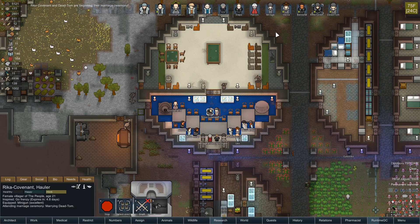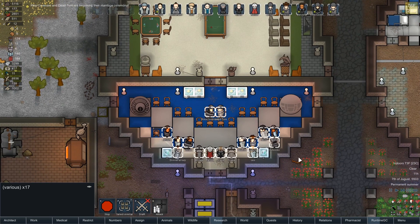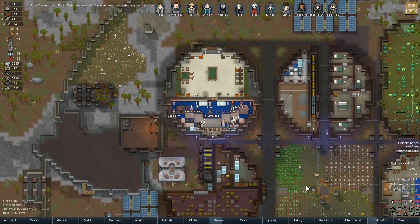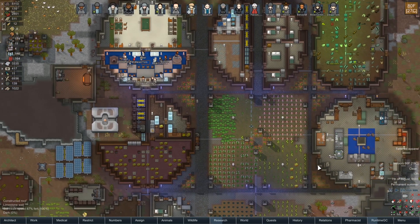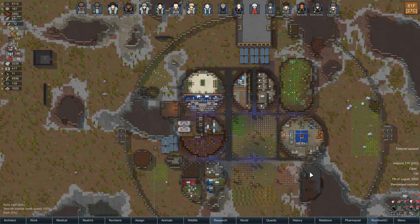Rika, Covenant, and Dead Tom are getting married. Let's have everybody come and witness this. Here everyone is watching the vows get said. So much marriage we've been having around here — feels like we really are the place to be getting married. It's what's happening. So congratulations, guys. You're now hubby and wifey.